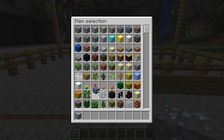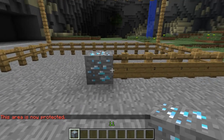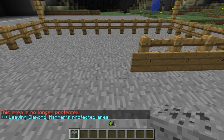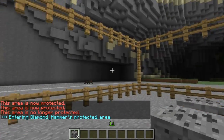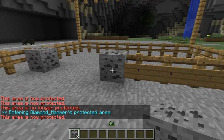The biggest one, which will be very expensive, is diamond. Same thing — put it down and you're protected. Your zones can overlap, so you could put another one nearby, but I'll get into why that can be difficult a little later.